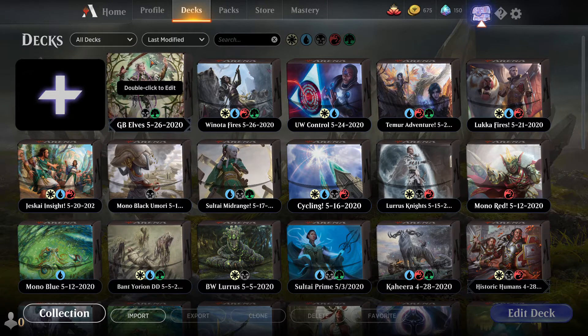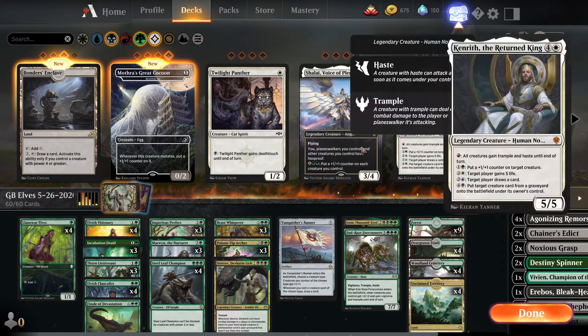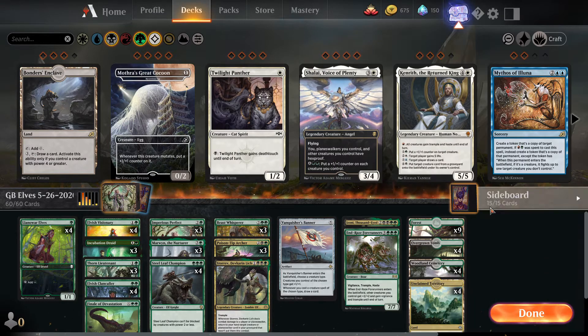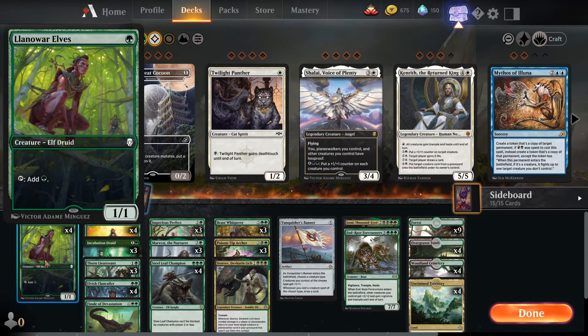Good morning guys, we're going to do a different format video today — we're going to play some Historic. I'm going to go over a Historic deck tech, we're going to look at Green-Black Elves, and we're going to play some matches today. We've got one new card from the anthology set in here, which we'll go over when we cover the sideboard. Green-Black Elves is a kind of a classic archetype. Elves in general in Magic's history — there are Legacy Elf decks, Modern Elf decks, even Pioneer — this tribe is tried and true. It's really fun and really efficient when it works.